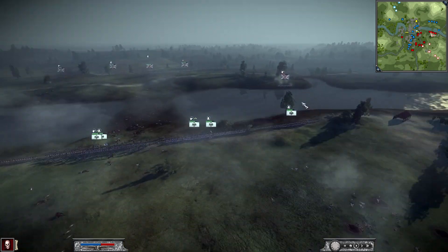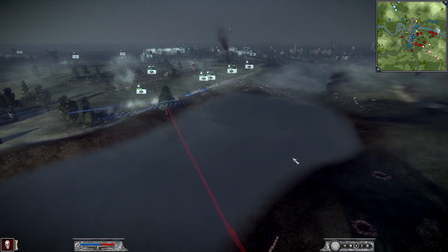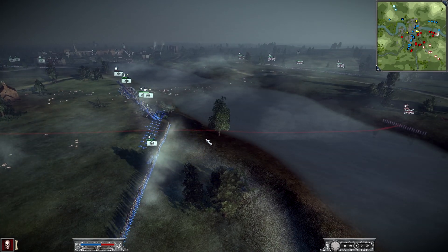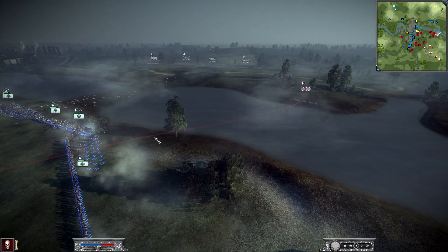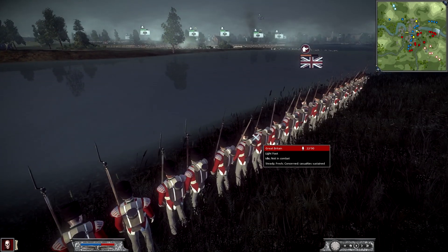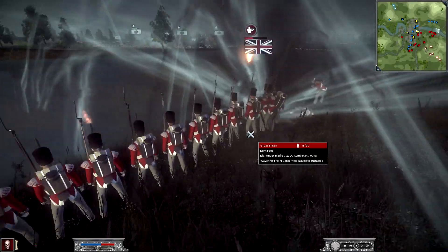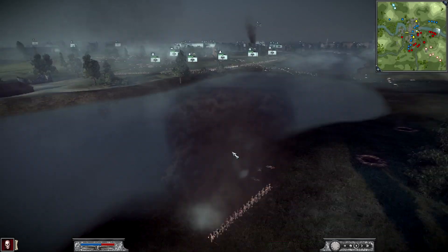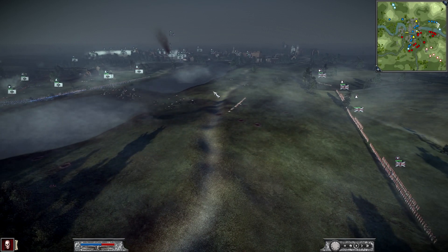Over here it's still just kind of this back and forth little skirmish. He's trying to fire at my men across the river, and I pull back just a little bit and try to move my lights over to fire at him, trying not to shoot my own men in the process. I believe this might be where he was out of ammo and where we take him down. Here comes some artillery — right there, yeah, they're gonna route. Very good shot from my artillery.